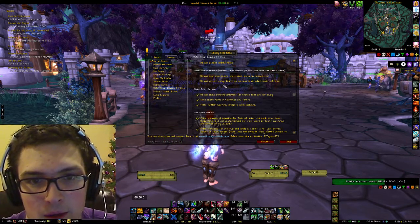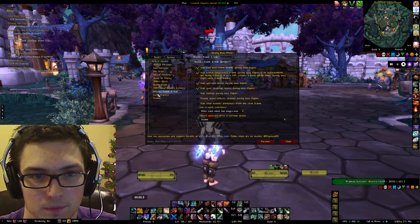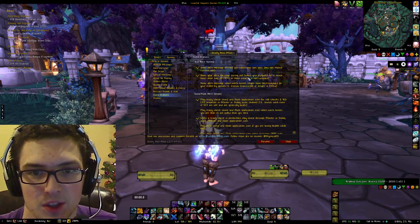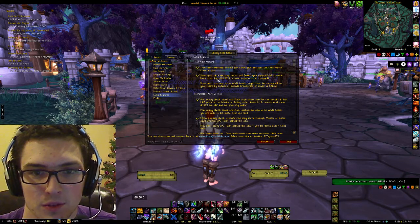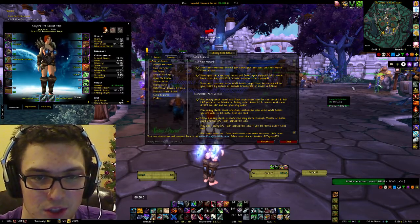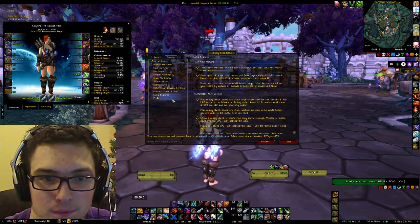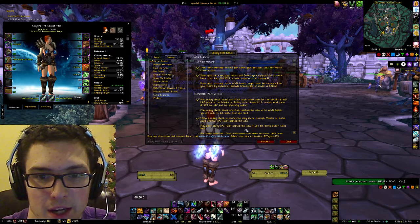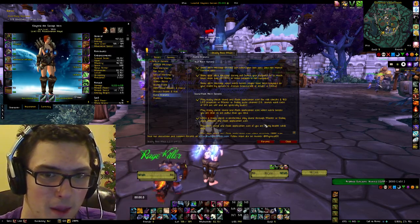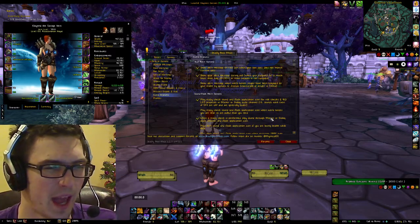You can change all the stats and disable and enable things. Show gear alert messages during pull: when your equipped item level is much lower than your bag item level — 40 item levels — or your main hand weapon is not equipped. So if you were about to pull and your main hand weapon wasn't equipped, it would flash the screen and say hey, your weapon isn't equipped, or hey, you have a fishing hat enabled. Play alert sound and flash application icon if you are losing health while AFK — I don't see how that could be helpful unless you're doing something like fishing, because if you're AFK you're nowhere near your keyboard.